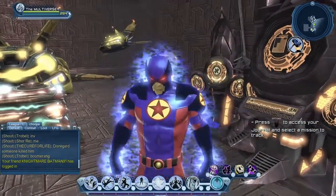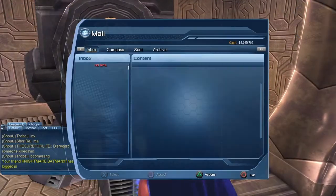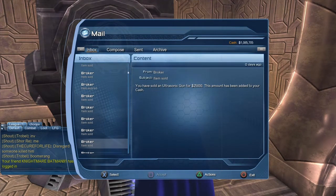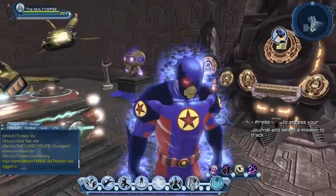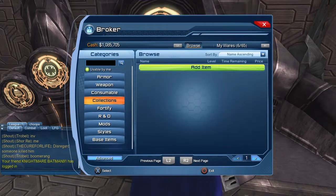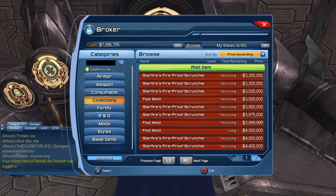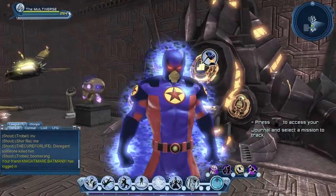People often ask me how to make money in DC Universe Online — it's quite simple: you have to sell items on the broker. I suggest selling collections because you can sell them as much as you like, but you have to sell hundreds and hundreds of them. Sadly, I only have about a million dollars left because I spend my money as quickly as I earn it — whenever I have a bit of cash I look on the broker for collections, styles, or something I need, and I pretty much spend it as fast as I earn it.